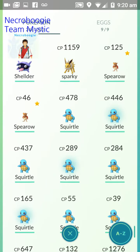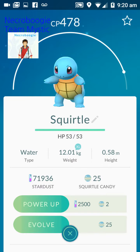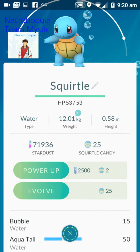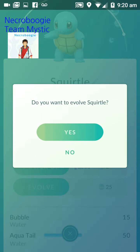Hi, welcome back. I'm going to be evolving my Squirtle I caught last night. As you see, he's got Bubble and Aqua Tail, 478 CP, and it's going to cost 2,502 Squirtle candies to power up. So I'm going to evolve him and see what the results are going to be here.